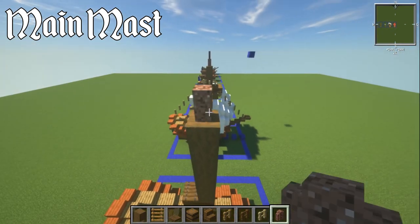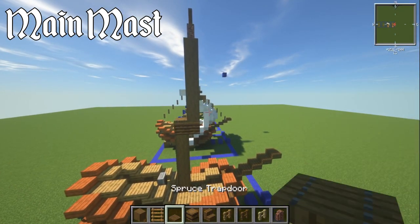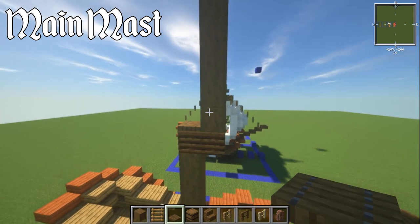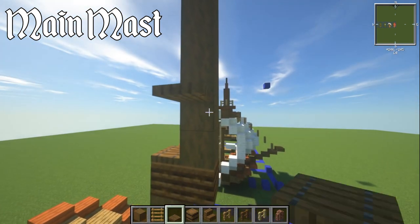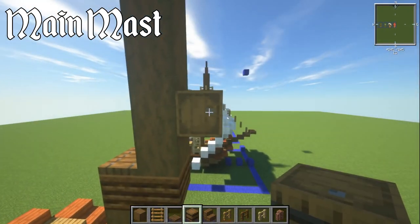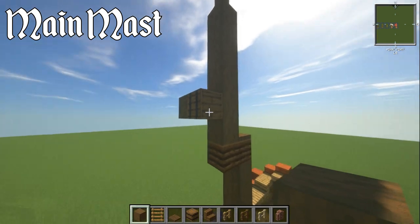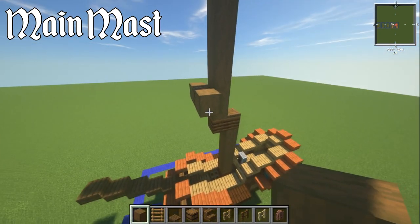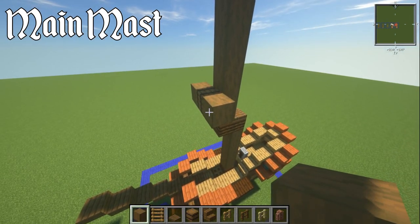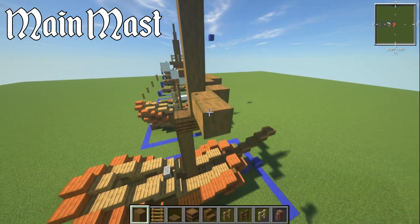From the composter, go up two blocks and this is where we're going to have our yard arm. We're going to use a barrel on its side on the frontmost part. Then place a block on either side. Instead of going straight, we'll angle it because it looks more interesting and makes the sail look better. Go one, two, three forwards, then the same on the back: two and three.